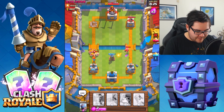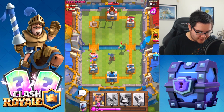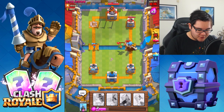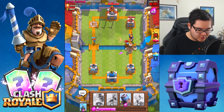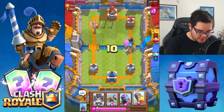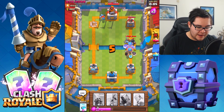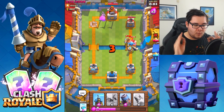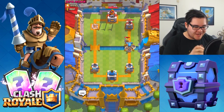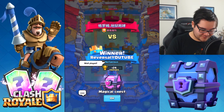Dropping Valkyrie over there to get those barbarians — doing a lot of damage, protecting our tower. I'm dropping a Giant Skeleton as a tank because we need to protect our tower. The battle is ending very soon. Another Giant Skeleton mirrored — and this is going to be yet another win on our side. I'm curious to know what's going to be inside my chest.